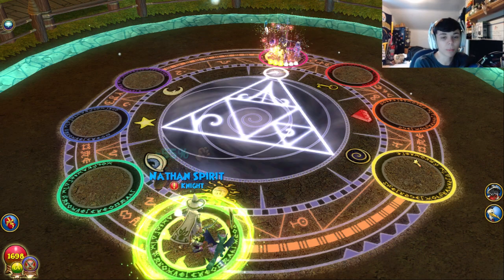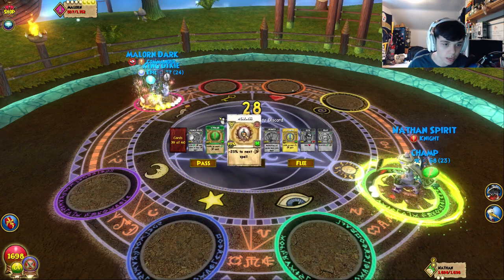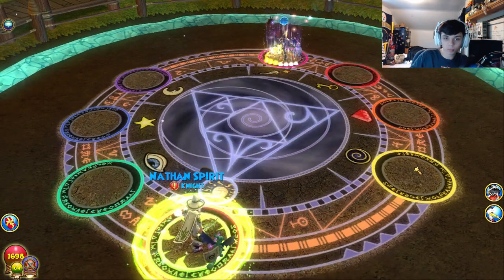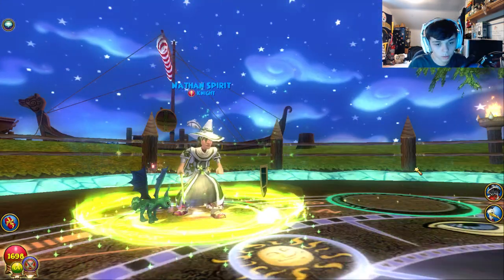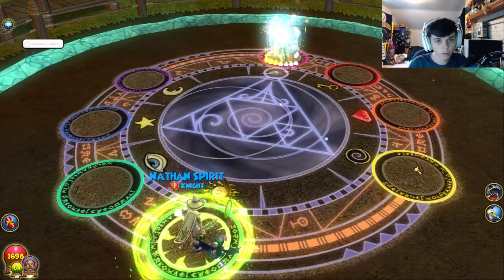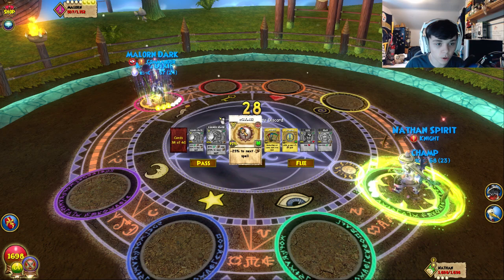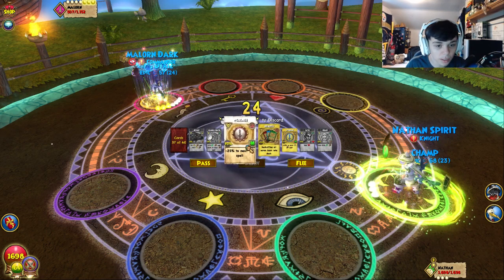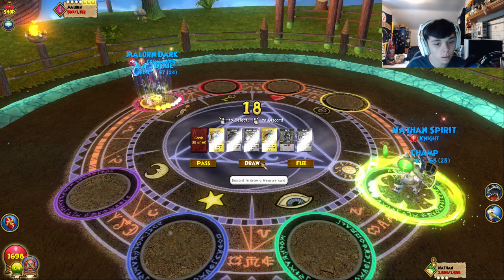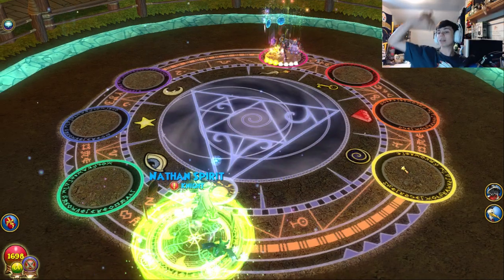I have to get a power pip right here. We're gonna life blade. What is this guy doing? Power pip — it's over! Dude, if I had a power pip I could have weavered. We'll put the tower shield up just in case. There we go — easy money! He better heal, he has to heal. Is he trying to hit One in a Million? Now we get the power pip — this has to kill him, no doubt about it.